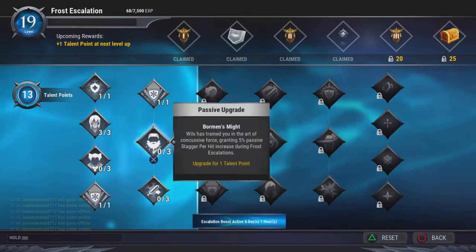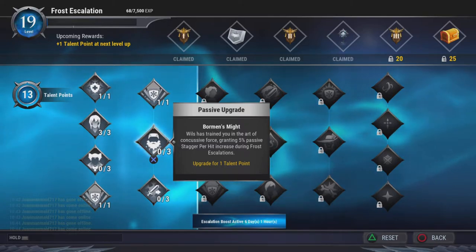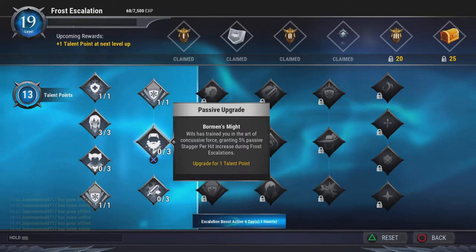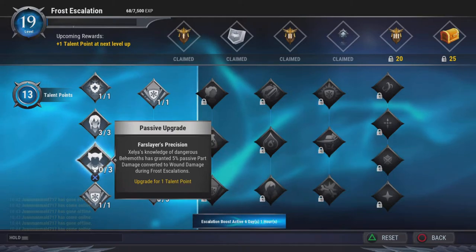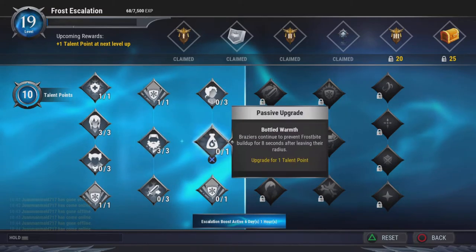This talent is really good for stagger builds. It grants 5% passive staggerable hit, which goes up to 15%, as well as boosting the frosty's position, so you kind of want to stack that up high.